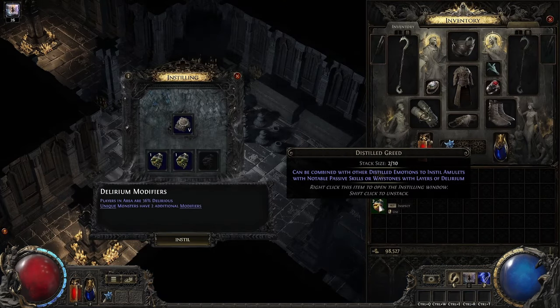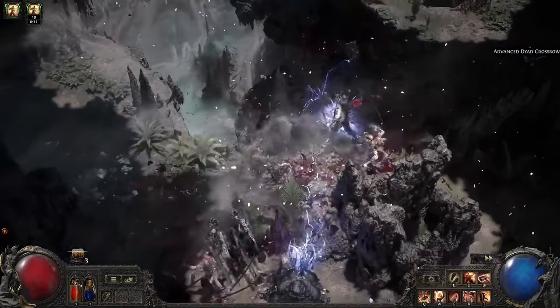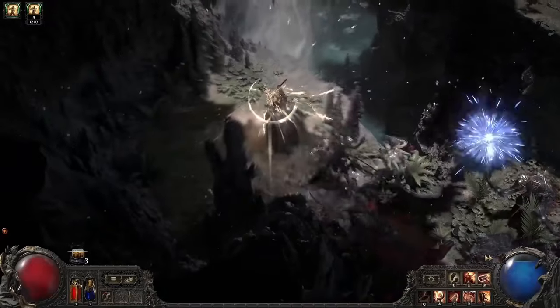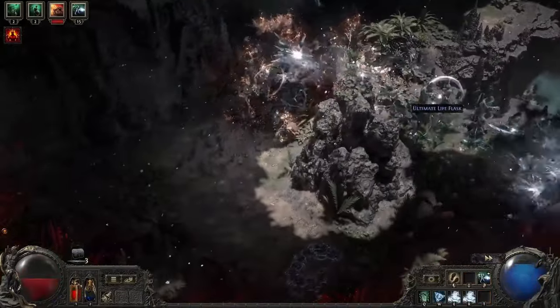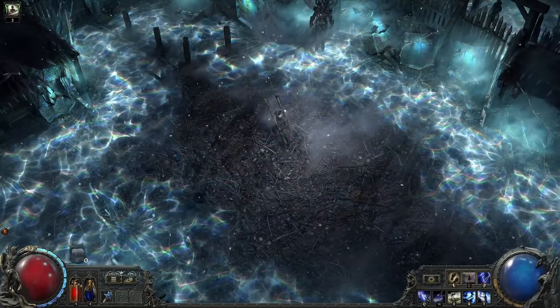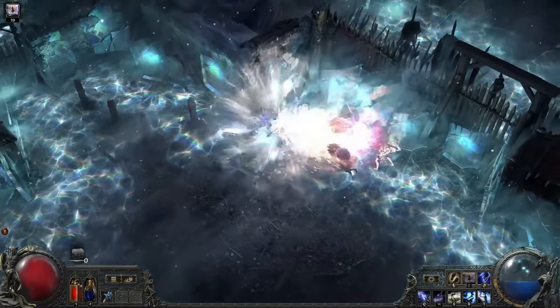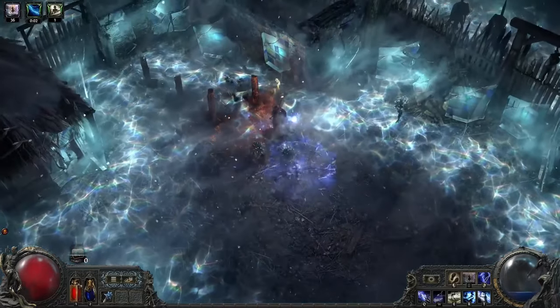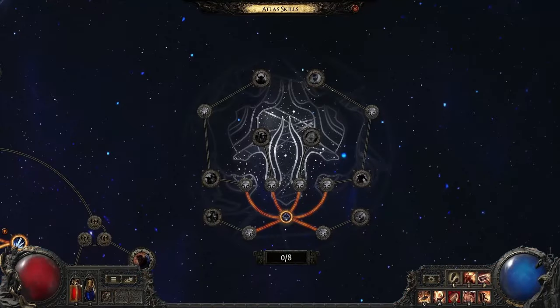Distilled Emotions can also be used to instill your endgame maps, applying Delirious to them and adding additional difficulty and rewards, allowing you to further juice your endgame maps. The tablets you can find from Delirium can be used to further improve it — increase pack size, make the fog dissipate slower, or improve your progress towards the pinnacle encounter of Delirium. Every now and then you will find Simulacrum Splinters. Monsters in Simulacrums come in waves that get progressively more difficult. You will receive loot at the end of each wave and will have to decide to leave or continue on, facing even tougher foes from the mist. If you can complete a Simulacrum, you will gain points for the Delirium section of the Atlas skill tree.